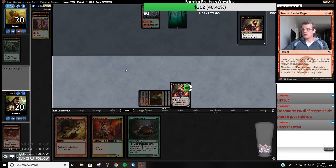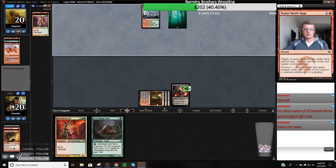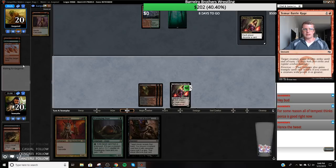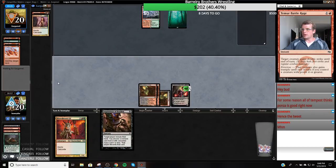They discard a Stone Rain, which means we're only going to get Stone Rain once — actually probably not at all. I'm going to ditch Scavenging Ooze, and then if they keep a Stone Rain I'm going to hit it. Let's see if we get a Blood Moon or something. Wow, MODO keeps freezing up on me — our Inquisition is just floating right here. Why do they think this deck is good? What is going on today? I cannot get a stream to stay on.